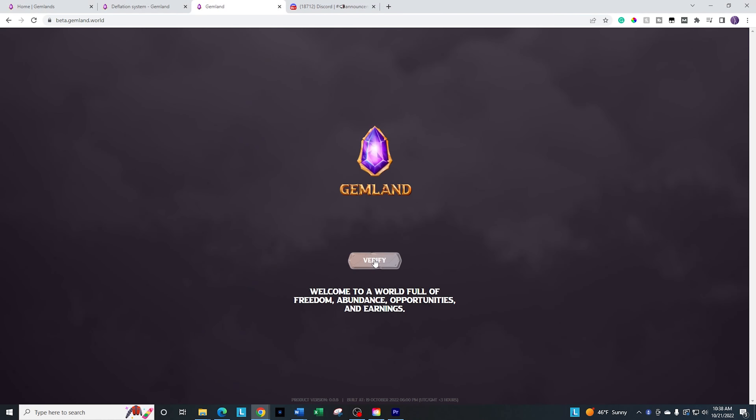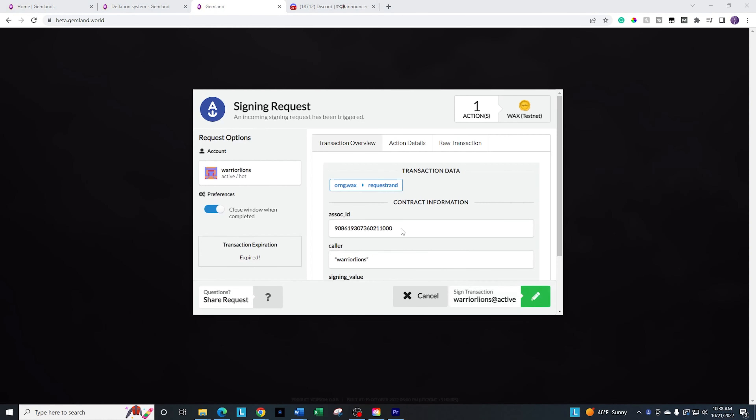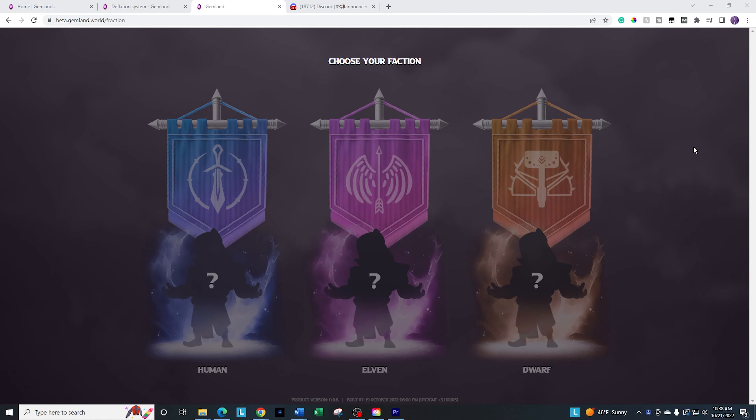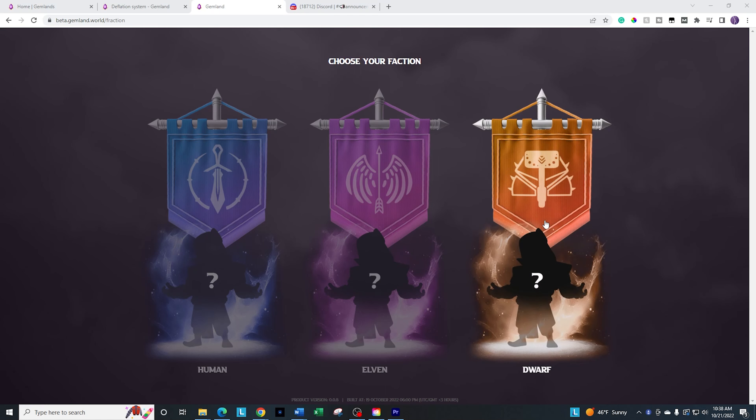Let's go ahead and log in. Since it is the testnet, Anchor wallet is going to be the only thing I'm able to use. Now I have to choose my faction. I'm going to pick dwarves, because usually gold tends to be the most valued thing in a lot of these games. But I have a feeling it'll be split up pretty evenly, especially if a lot of people also pick the dwarves. But just for the sake of this video, I'm going to pick dwarves.